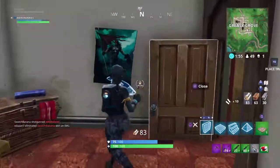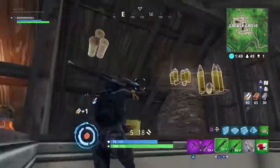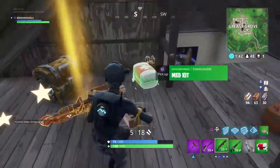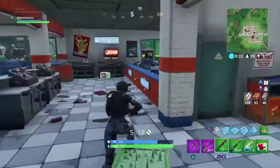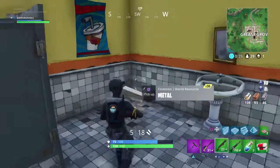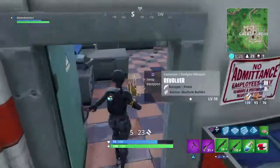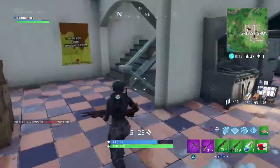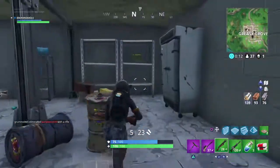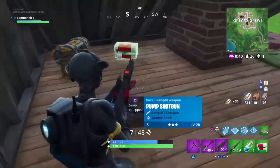Alright, that's not the point — we came here to find the new item, which is the Port-a-Fort. Only found it once. No Port-a-Fort. This always happens to me whenever I'm trying to find a specific thing — I find everything else besides that. But then when I'm just playing normally I'll find like 20,000 Port-a-Forts — every chest is gonna have a Port-a-Fort, watch. That's just how it is.